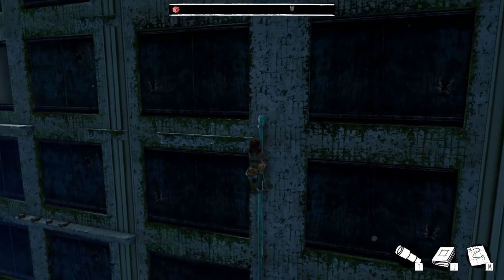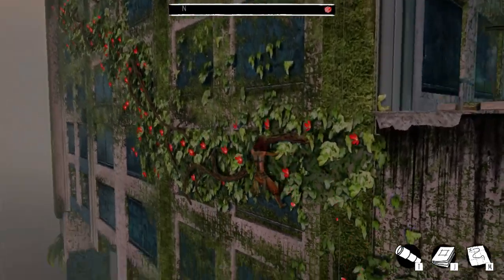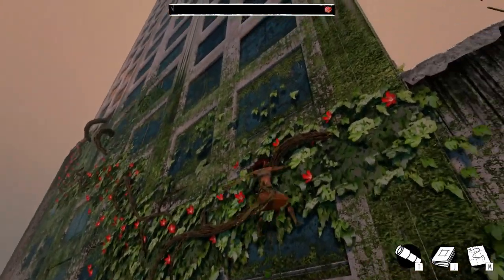In addition to the ledges and edges, ladders and pipes, some areas have parts covered in leaves that you can also move across. If you're stuck, keep looking around and don't overlook these parts.